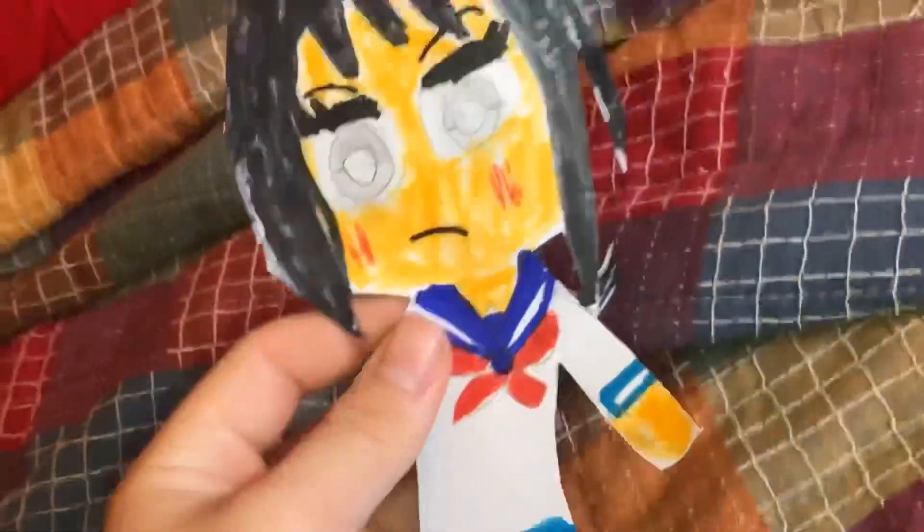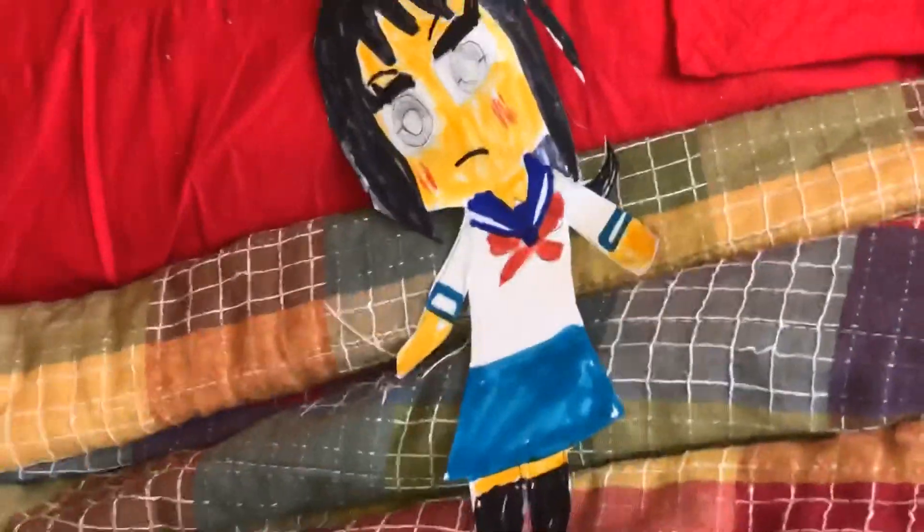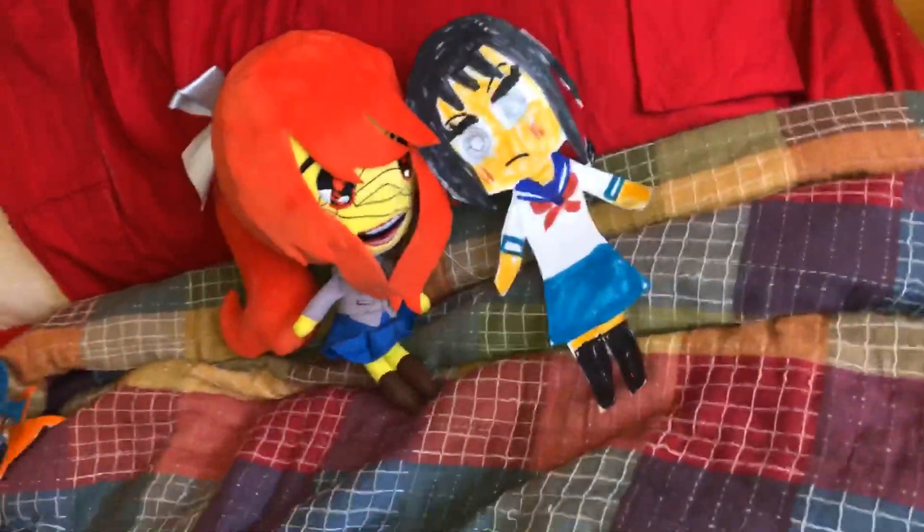The next character that I made is Yandere-chan from Yandere Simulator, and I really like how she turned out. Here is her ponytail, here's the back of her head, here's the front. She is kind of the same design as the Doki Doki Literature Club plushies, so here's a comparison of this Monica plush to Yandere-chan.